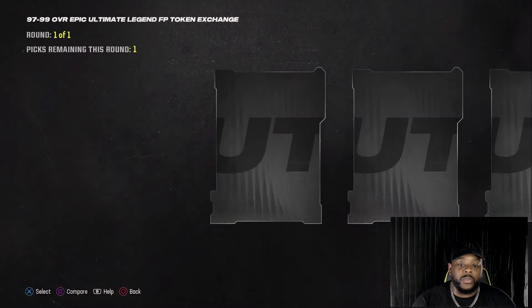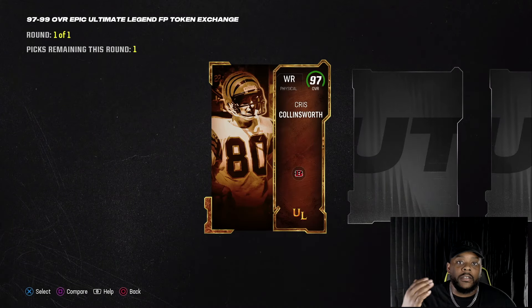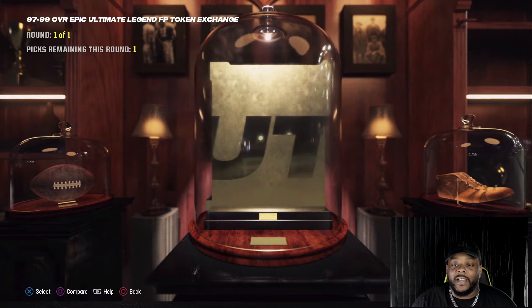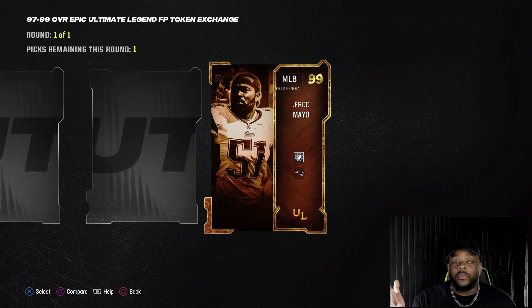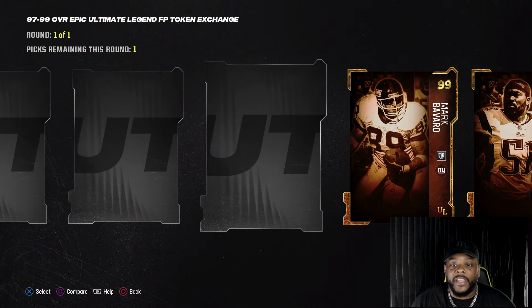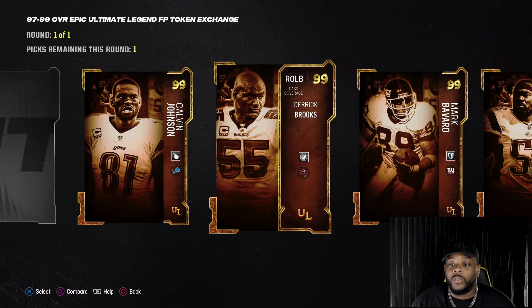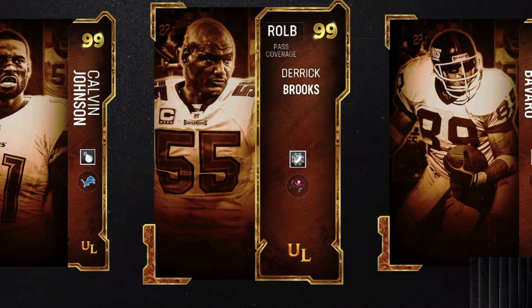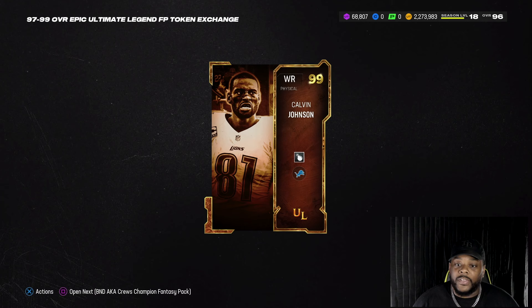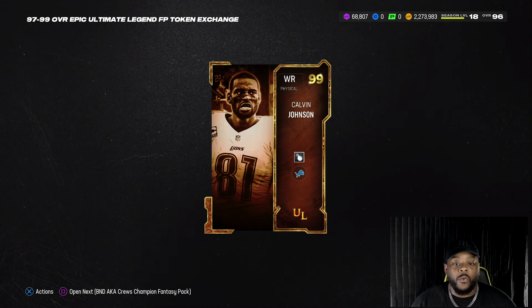I already know who I'm taking in both of these. What I'm doing now is building the team and putting all my favorite players on it — no Buccaneer players because I keep the Bucks theme team for that. Going over to the 99s, I ain't pulled an Ultimate Legend yet — not a full one — but I already know who I'm getting. That boy right there: Derrick Brooks. But I'm going with Calvin Johnson.